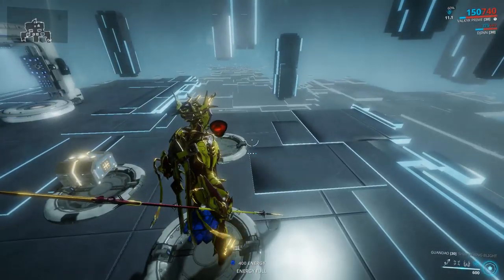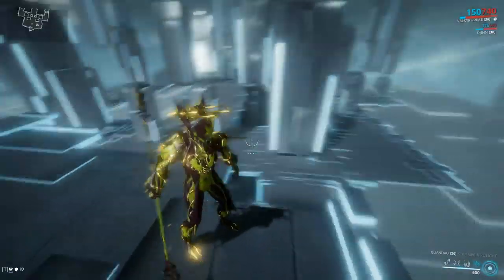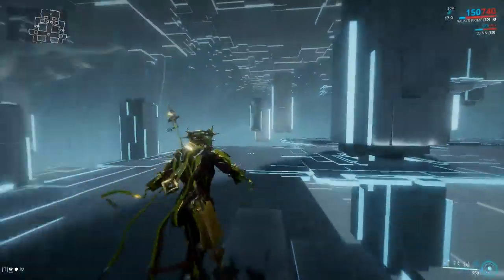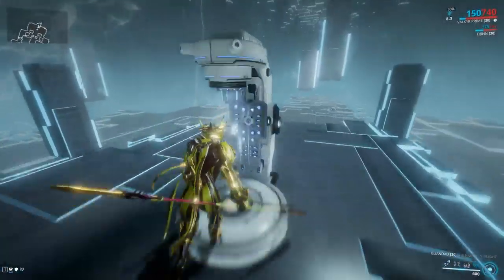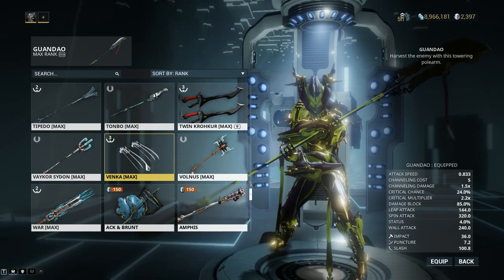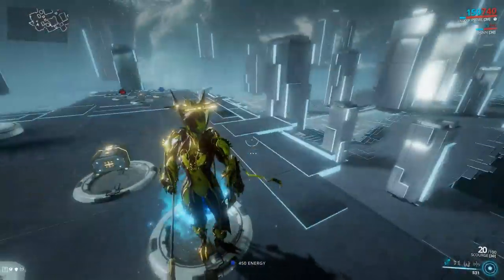The key strategy: when disabling Hysteria, make sure you're blocked from line of sight. With good efficiency, Primed Flow, and 600 energy you can keep Hysteria running for 30-40-50 seconds. Even at level 120 with just the Guandao — not even a top-tier melee weapon — these guys are no problem with Hysteria and War Cry active.